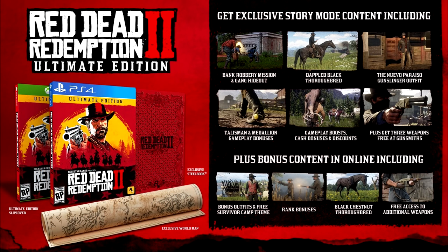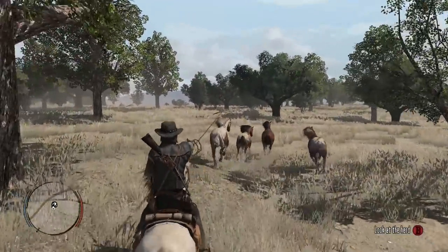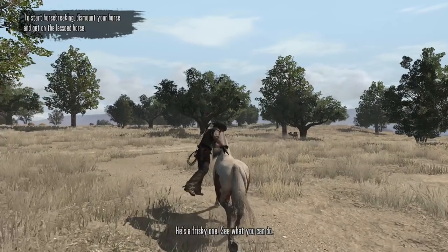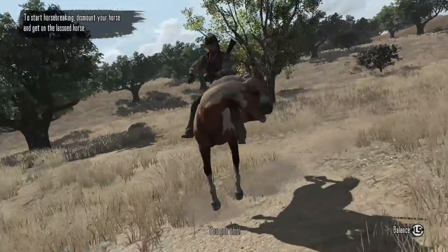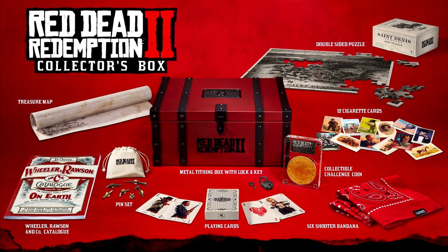Some other things included: you get a different cover for the game saying Ultimate Edition, and then the Steelbook — which I'm guessing is the art book with all the images and behind-the-scenes stuff for Red Dead Redemption 2. Also, no matter which version you choose, all digital pre-orders from the PlayStation Store or Xbox Store will receive an immediate infusion of Grand Theft Auto money to their Maze Bank accounts in Grand Theft Auto Online. And then we finally get details on the collector's box, something a lot of us have been waiting to hear about.